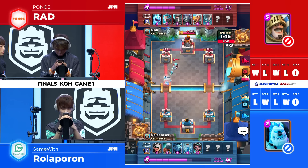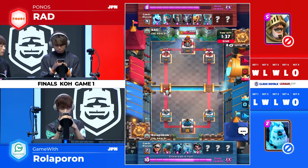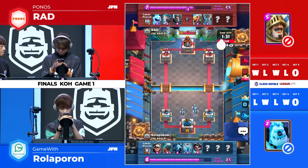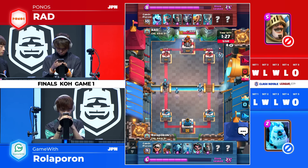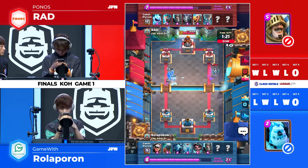A nice little advantage for Rad so far, despite the fact that he's taken just a little bit more damage than Roll upon, while Roll upon has not taken any. But it's not super significant yet for Rad. And the ice wizard barely doing any damage — it's just the most ineffective card when it comes to doing tower damage. It's so bad.